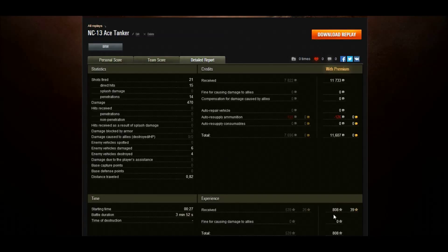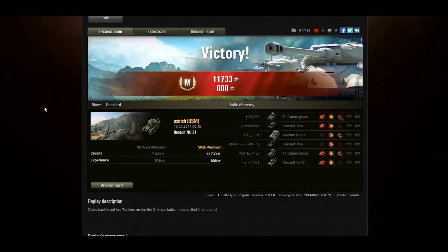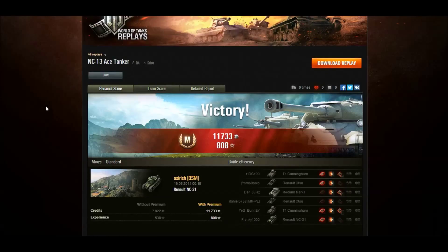808 XP with a premium account. It took me four or five games to get the AceTanker, and it wasn't my first game of the day. I finished with the Russian low tier AceTankers and have now moved on to the Chinese — just one more left to get, the VAE, and that will be coming to you very, very soon. Thanks for watching. I'll see you next time.